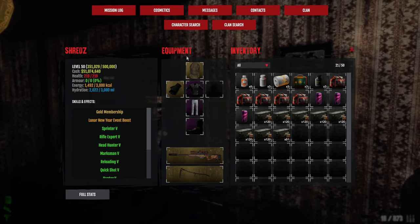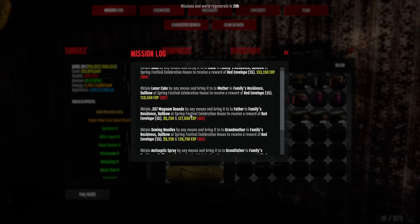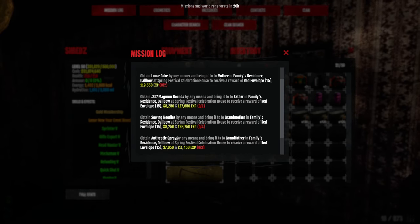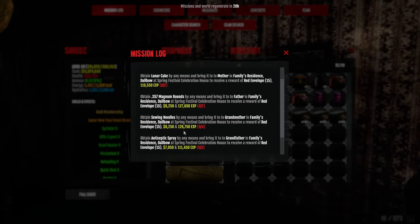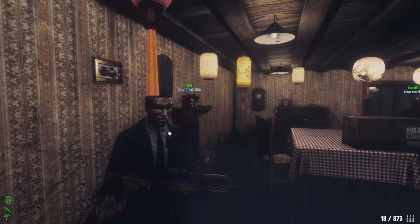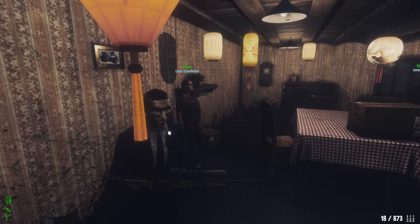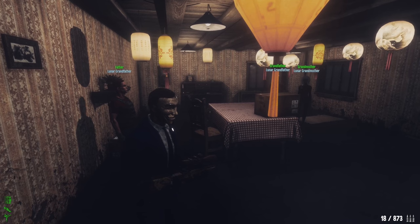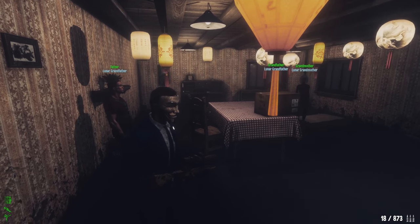Here's the catch — people are merging these missions. The only thing really worth doing is getting the Magnum rounds. You can do this every day — these missions reset daily. I'm not sure what the price of Antiseptic Sprays is; if it's below 10k you can do it, but if you're fairly new I don't advise it. You can get 75 red envelopes by doing this. If you have cash, you can buy the items and bring them directly to the NPCs — you cannot turn them in at the mission board. That's 75 per character, so if you have multiple characters and 10k, you can get 750 per day.